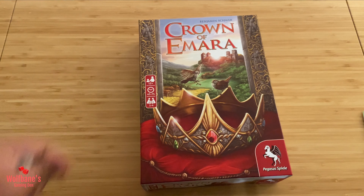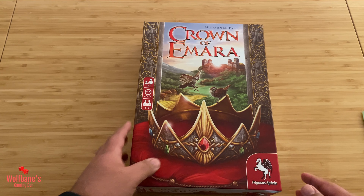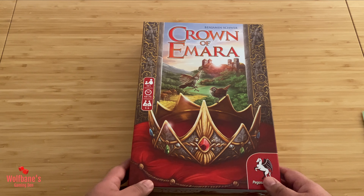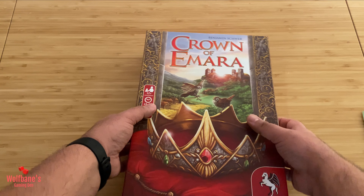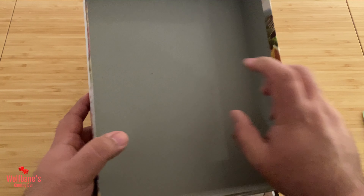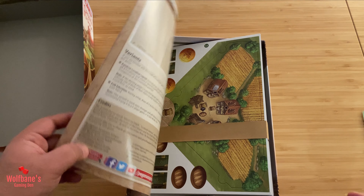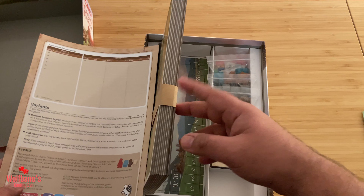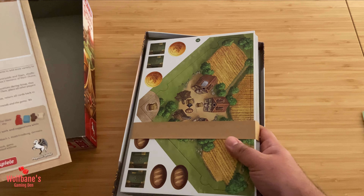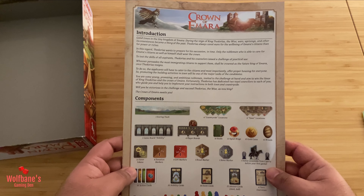All right, so of course we've already seen the front of the box, but with the shrink wrap off the color does pop a little bit more — that's always good. Let's see what's inside. Standard thickness, standard inside of the lid. The first thing we're greeted with is a rulebook and it looks like we have a bunch of cardboard to get through. So we'll have a look at that in a minute — let's start with the rulebook first.